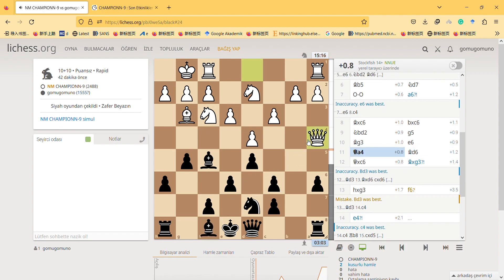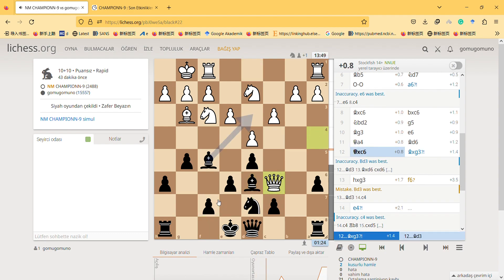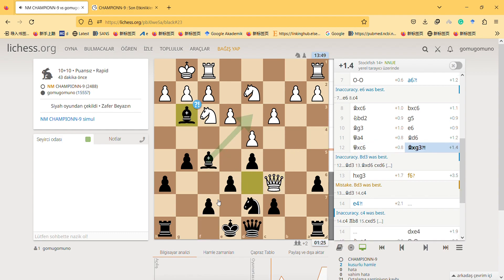I decided to give up on this pawn because I cannot save it. If I try to save it I have to play here and he can play here, losing this pawn. I cannot just delay this, I cannot defend this pawn. Instead I just play d6 and obviously take this — but it seems I shouldn't take this.